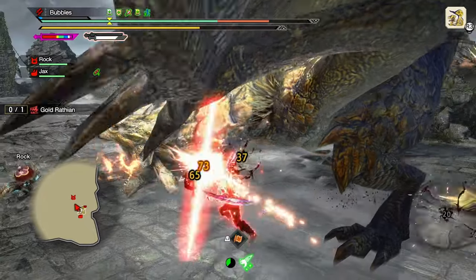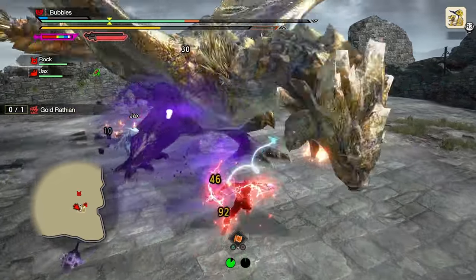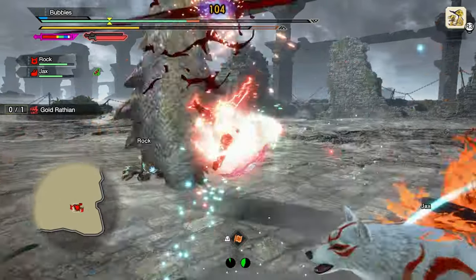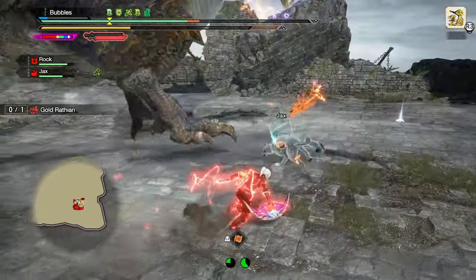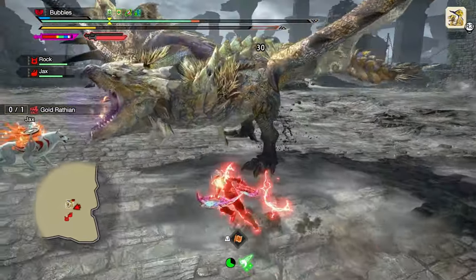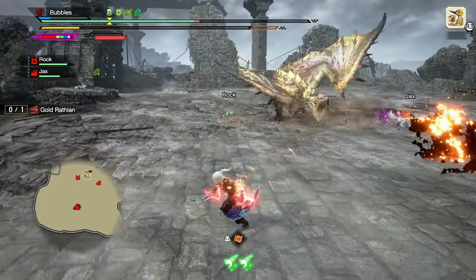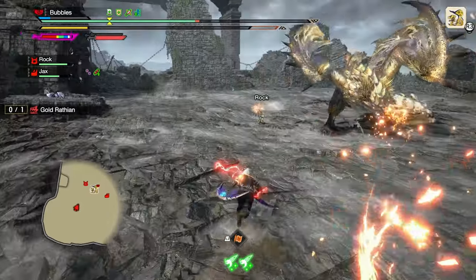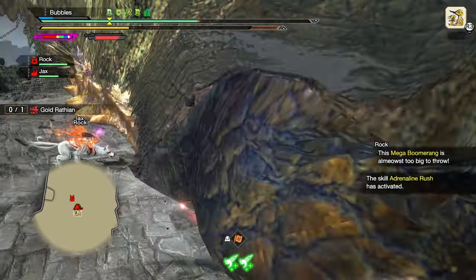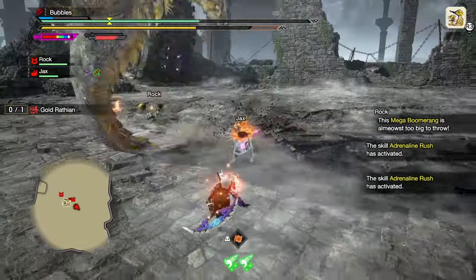Go to the face. Dodge that — oh I couldn't. Counter that, counter this one as well. Easy enough, free damage. We got arch demon mode, so our dodge is somewhat decent, so we don't have to be in regular demon mode. Easy adrenaline rushes. I definitely should have put Status Trigger on as well, because obviously we're using Blast, so that would be nice.